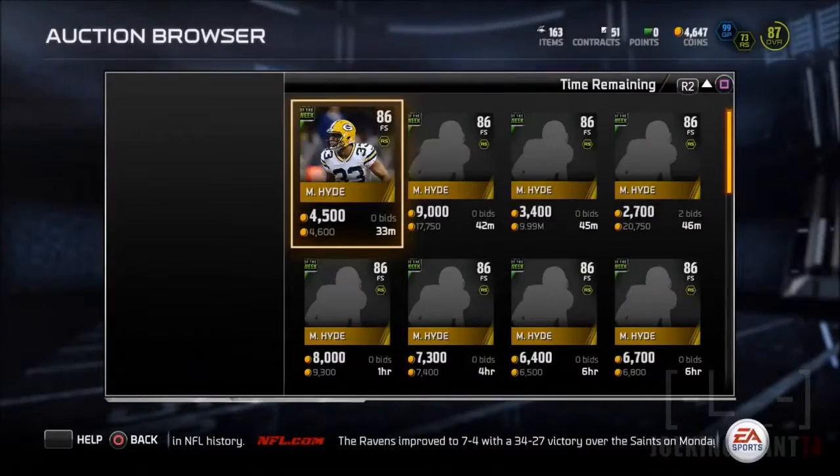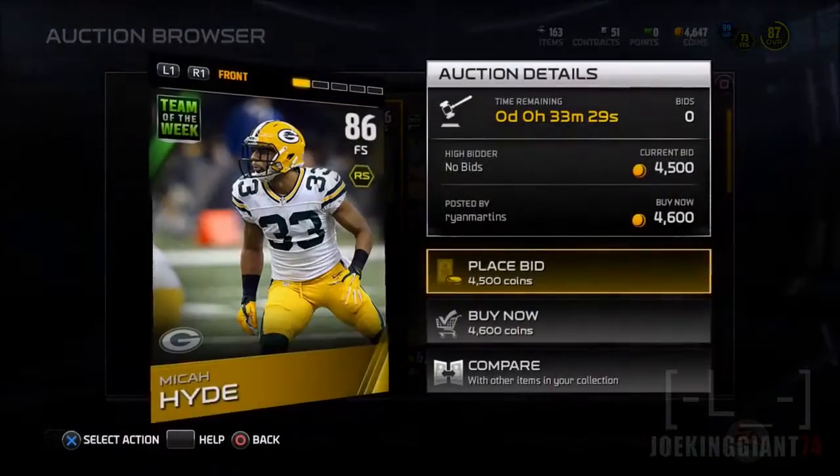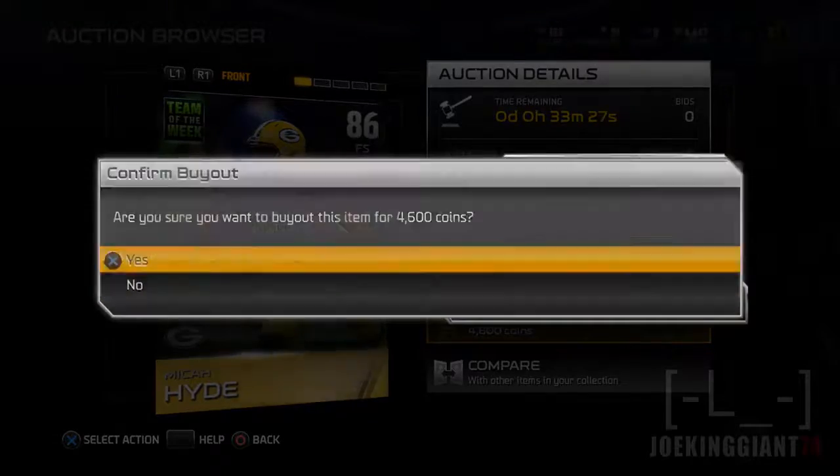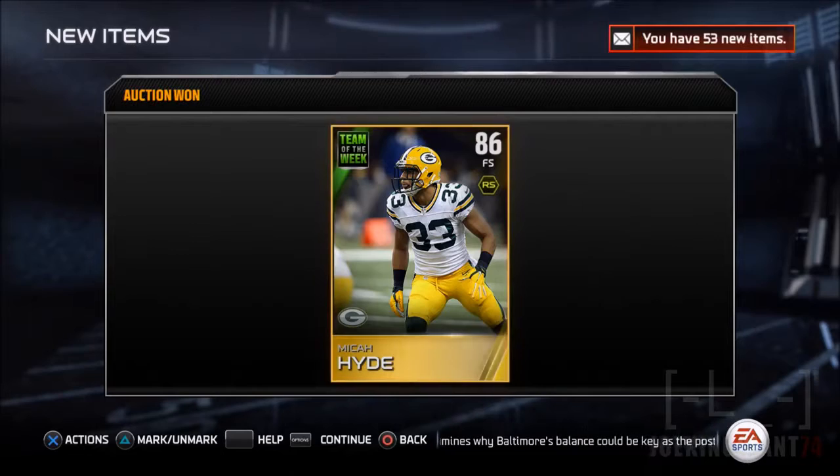If you guys saw my previous video, the Morgan Burnett one, he cost around 6,500 coins — pretty much a good investment at 90 overall. So I looked around and searched for a free safety to see if there's anybody better than Mike Adams.